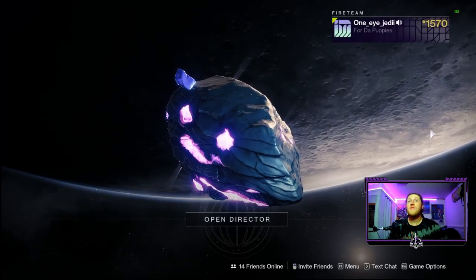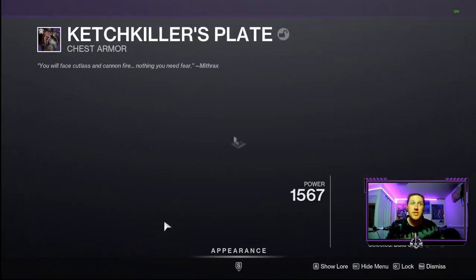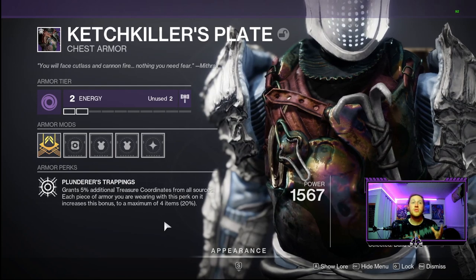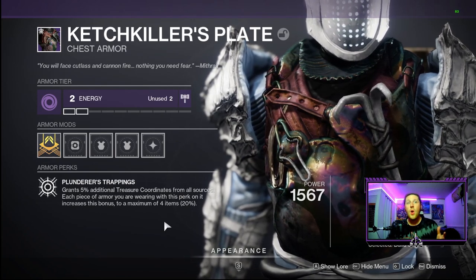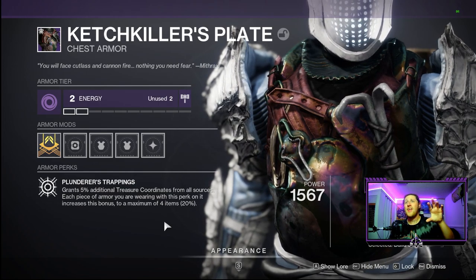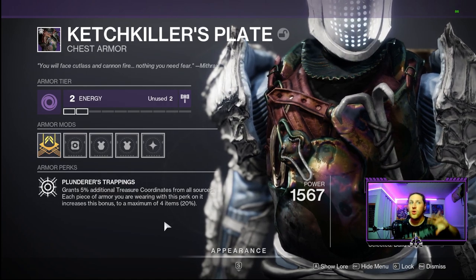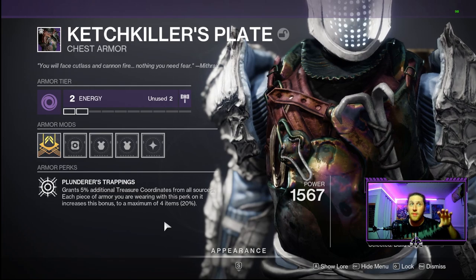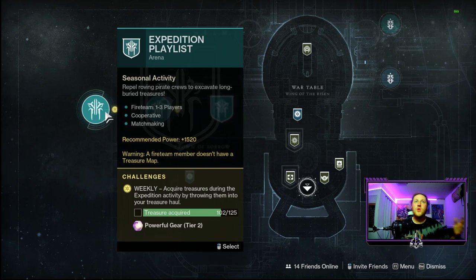A cool facet about treasure coordinates is that if you have an armor piece with the seasonal perk Plunderer's Trapping, it grants 5% additional treasure coordinates from all sources, with a maximum of 20% increase. That 20% adds up very quickly, so if you throw on four pieces with that armor and farm treasure coordinates, you're going to fill it up very fast.